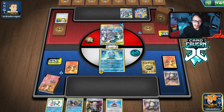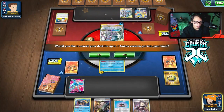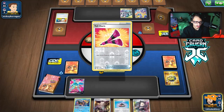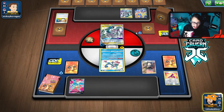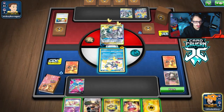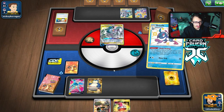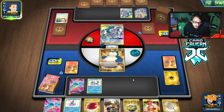We can still pull off a Vikavolt, it's just very unlikely. I think we just get Yellhorn here — Yellhorn Marnie. We're not going to get the item lock off this turn, but we can make them dig for a Switch. Maybe we'll draw into a Vikavolt, though I doubt it. We could go Snorlax — yeah, Snorlax seems better. A second Sobble would have been really good too. I think we just go Snorlax here to guarantee getting Sobble. We can Bird Keeper to Energy, though we wouldn't get it. So it was worth it to go Snorlax.